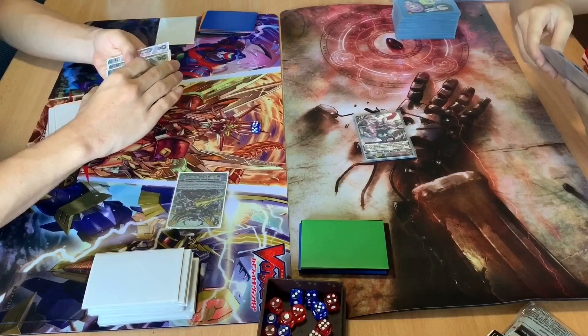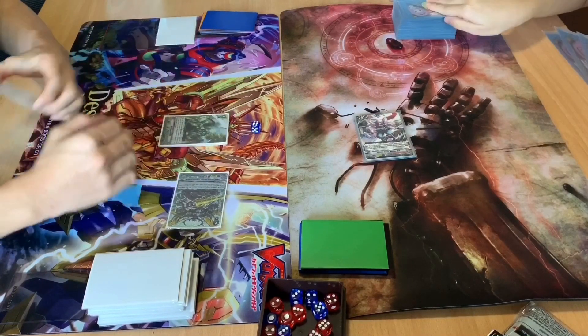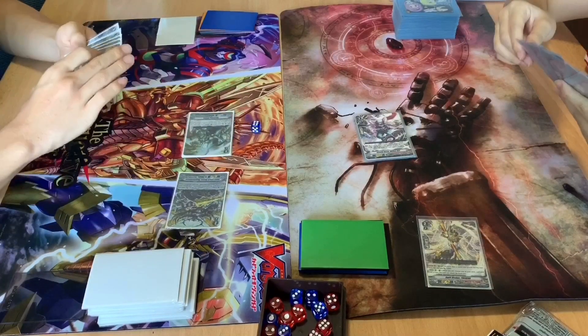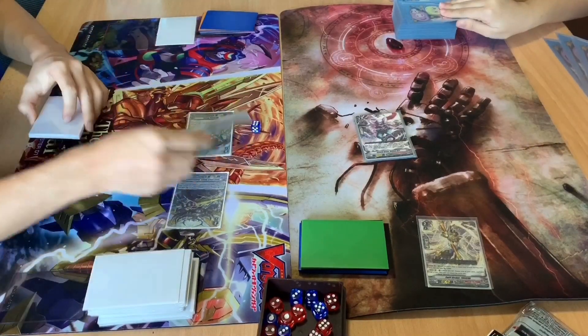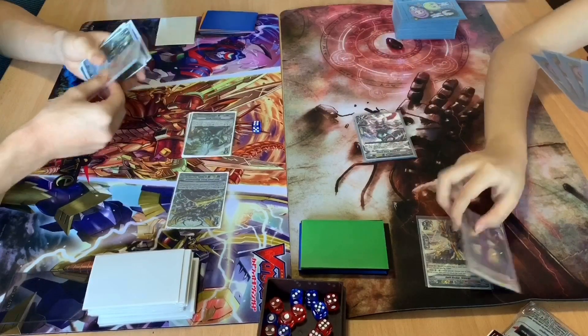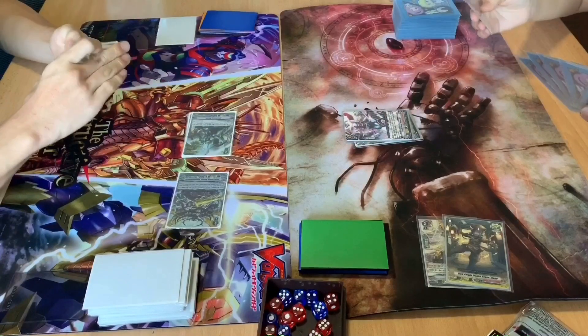9,000 to your vanguard. 5,000. No guard, damage check. No trigger. No guard, damage check. Stand and draw. Assist.